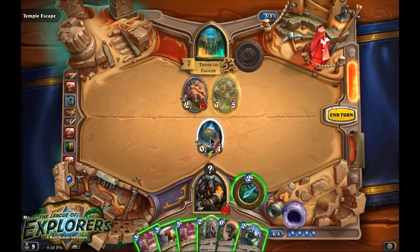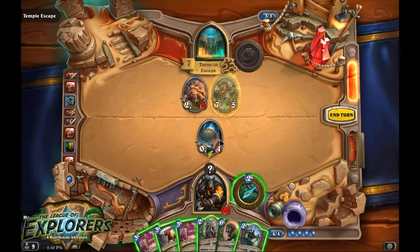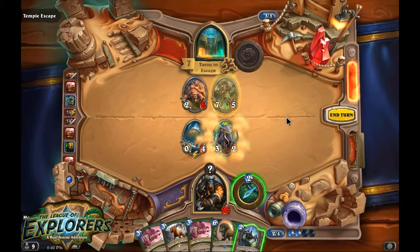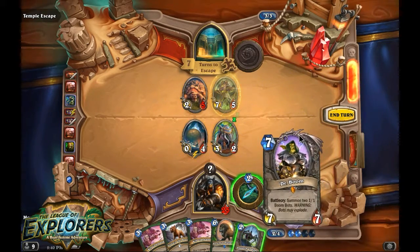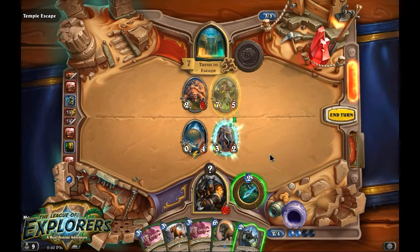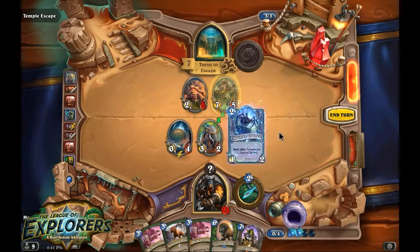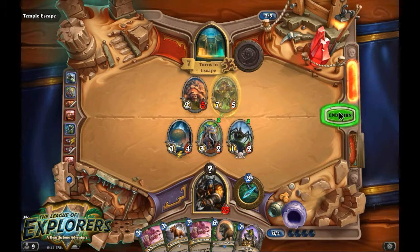So with this boulder here, at the end of your turn it destroys the minion to the left. So we definitely don't want to play anything to the left of that. Since he has no cards, we're guaranteed to win that. Play a Haunted Creeper and pass the turn.